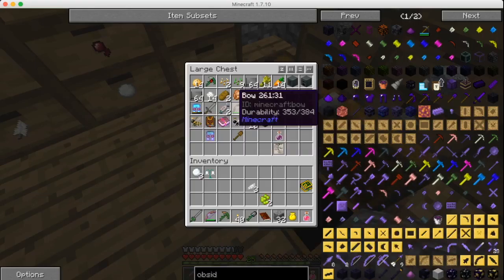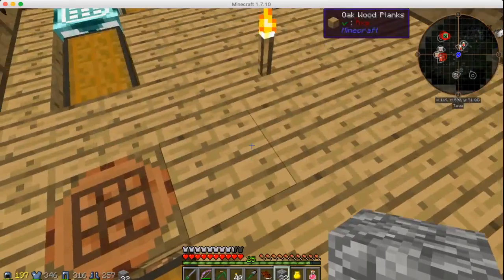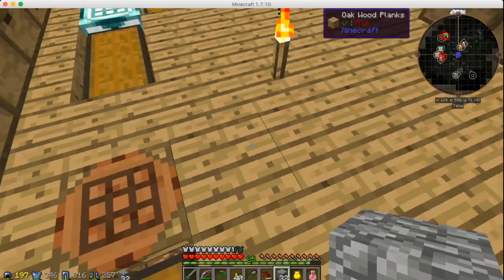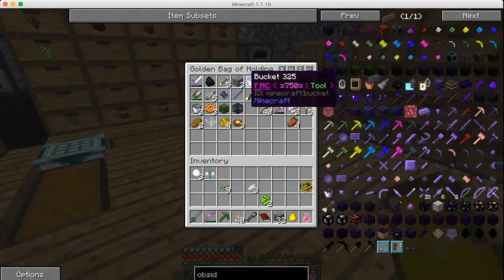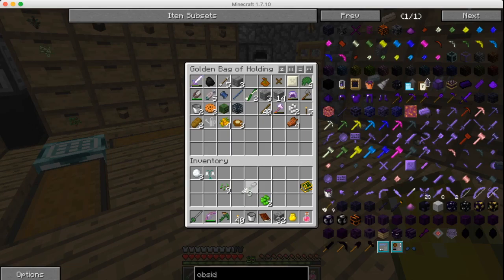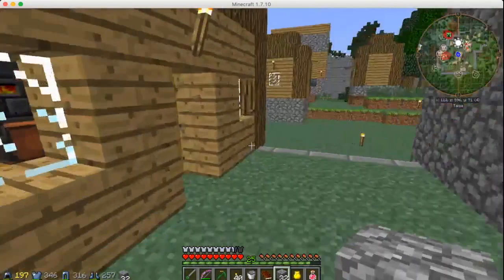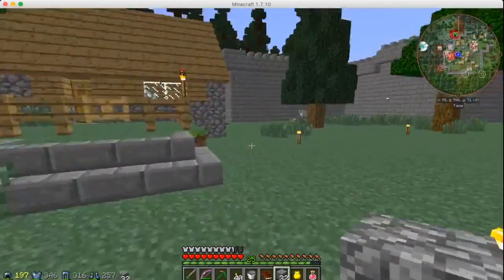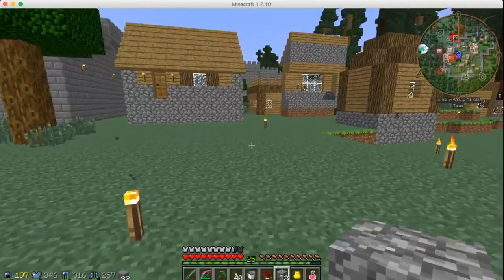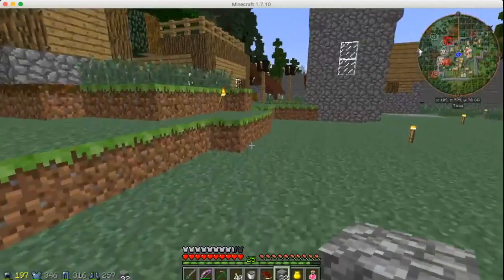There are seeds — yes! Take these seeds with us. We have a bucket. I'll throw a cobblestone on the floor and use the bucket to get the water. I went the wrong way, didn't I. I need to move the Botania area over here — this is where I keep coming out. I'll eventually remember where it is.